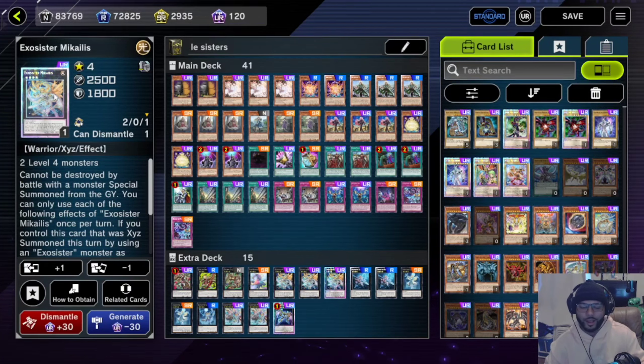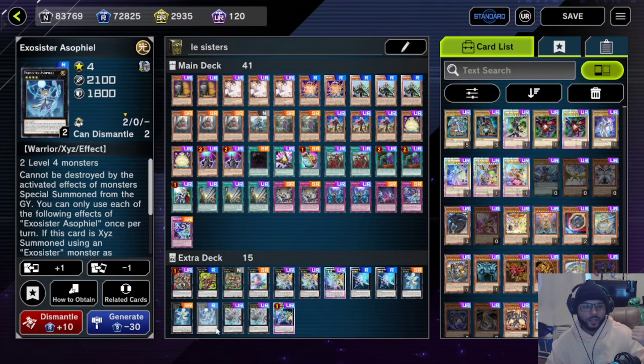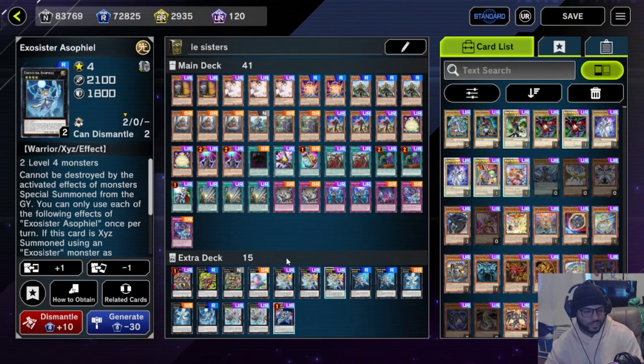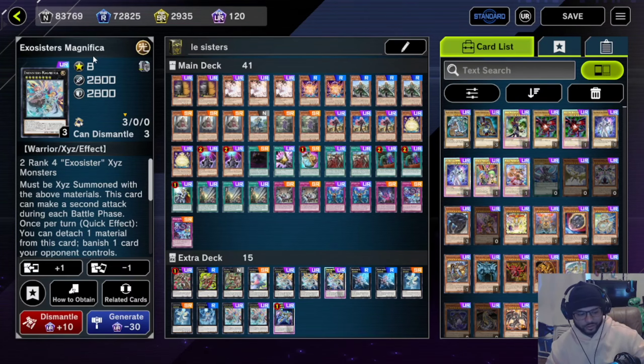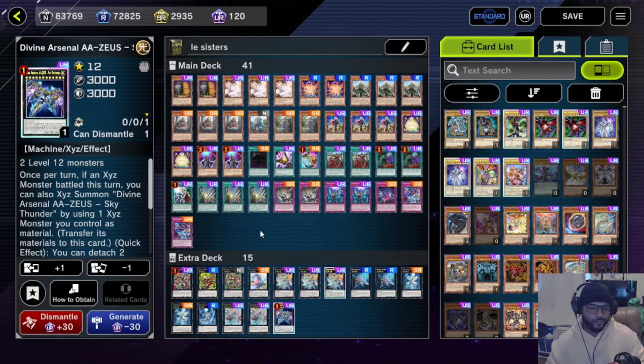We're running three Exorcist Michaelis — definitely recommend running her at three. Then we run two Exorcist Caspatels, two Exorcist Gabraines, and one Exorcist Asophile — she's not really all that necessary since we don't need to shut down the graveyard much this season. Then we're running two Exorcist Magnifica and one Zeus because we're playing a ton of XYZ monsters.